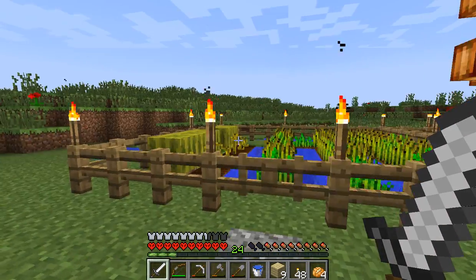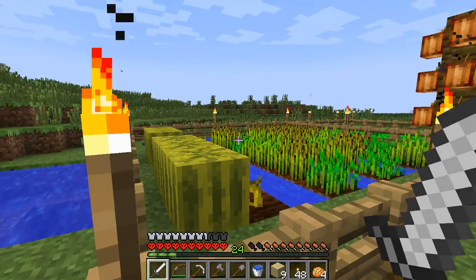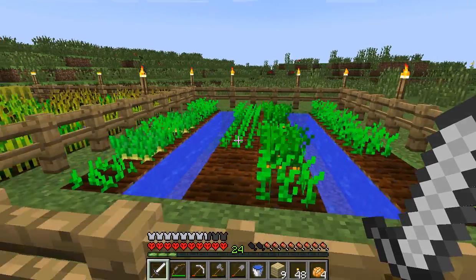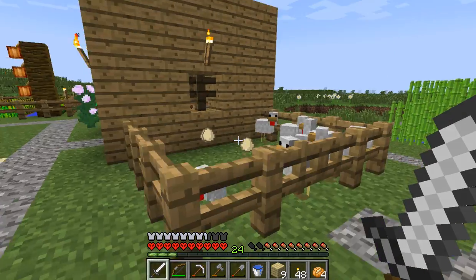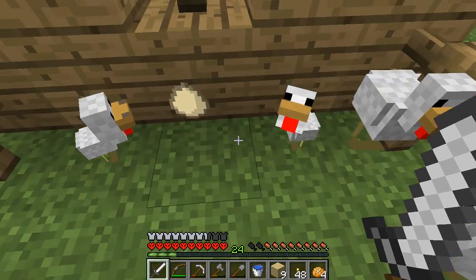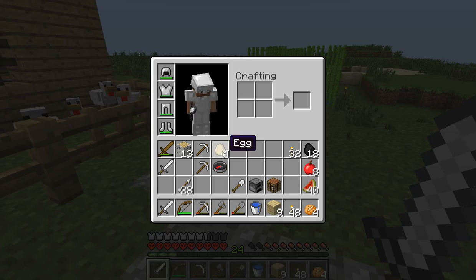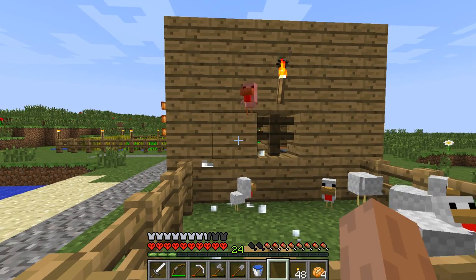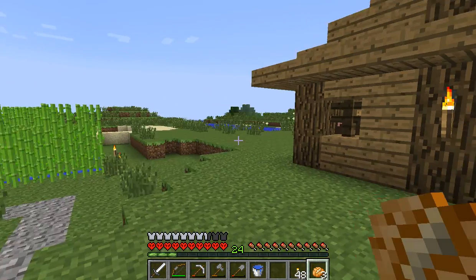Let's have a bit of a recap of what we've got. Obviously we've got this little farm thing here with the melons and the wheat and carrots and potatoes. So we've got this all growing now. There's a barn over here, we've got this little chicken over here. Let's just get the eggs. We've got his sugar cane over there.